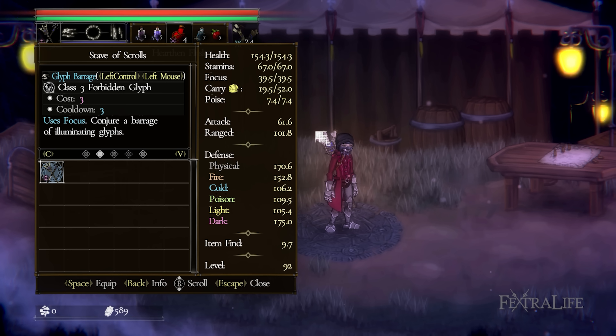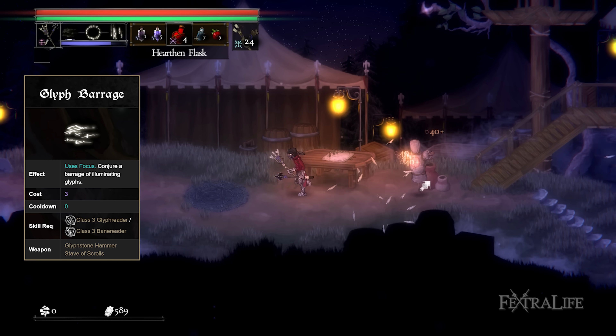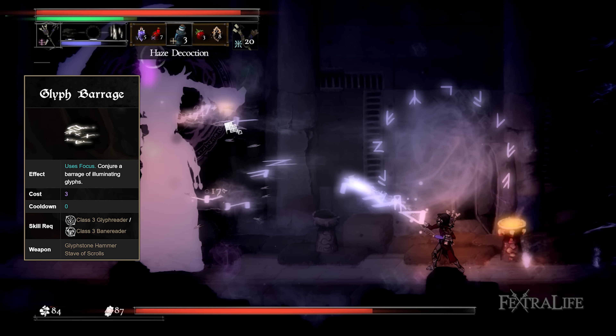The Runic Arts are as follows. Glyph Barrage fires a horizontal barrage in the shape of a column that deals very high damage. It's best used in narrow corridors or to deal with multiple enemies, as it can hit everything in a straight line, making it deadly under the right conditions.